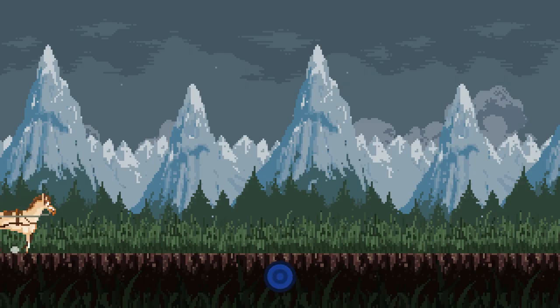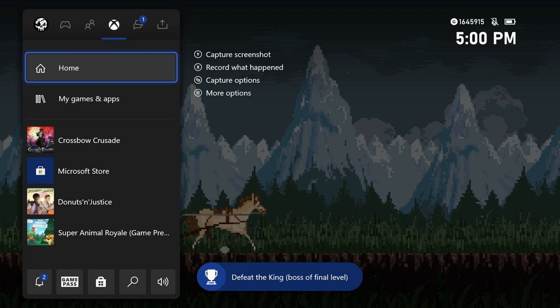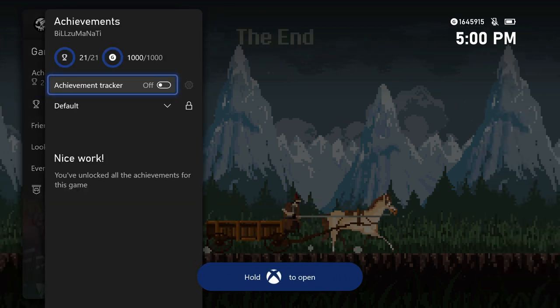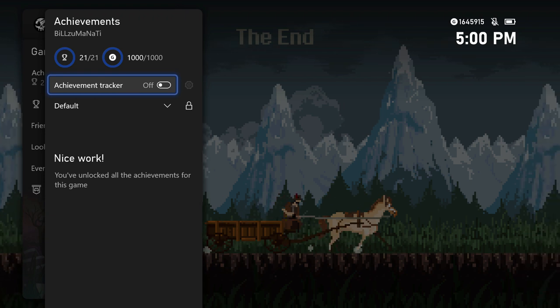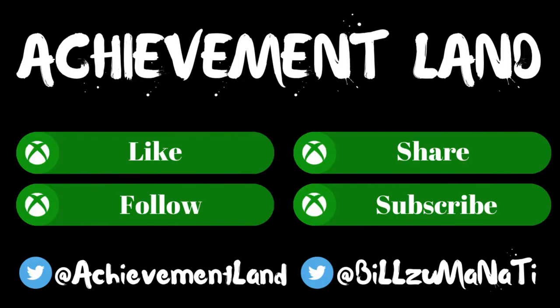Just beat the boss — he's very easy and you can't really die. After you beat him you'll get your last achievement and you're done with the game. That's it guys, that's the achievement walkthrough. Thanks for watching, I hope this video helped. Leave a like if it did and I'll catch you next time here at Achievement Land.